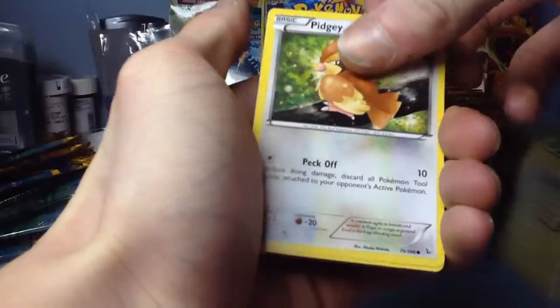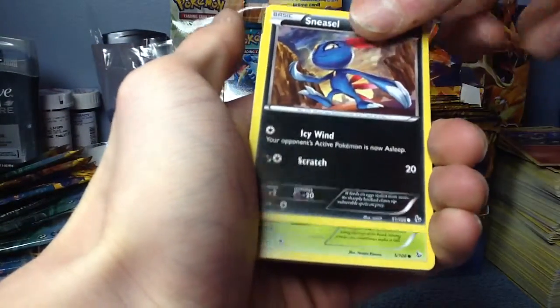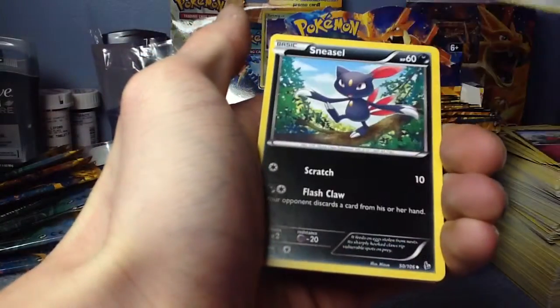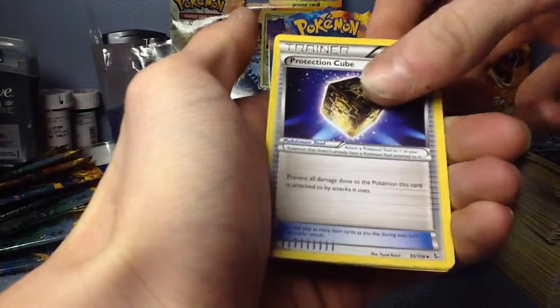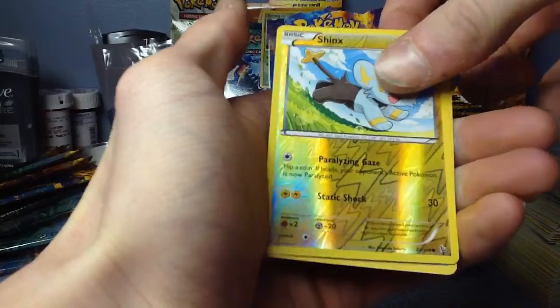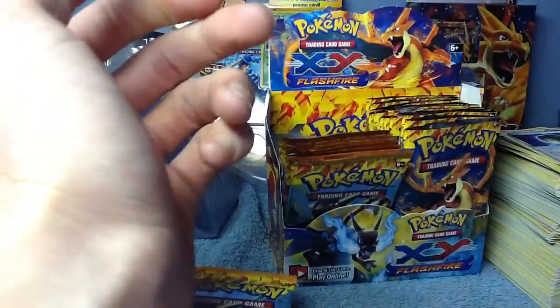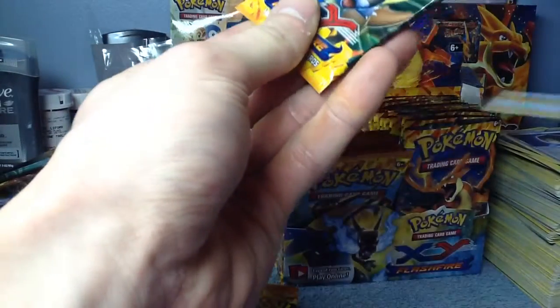We're going to start it off with a Pidgey, Litleo, Sneasel, Seedot, Flabebe, Magnetic Storm, another Sneasel, Protection Cube, a Reverse Shinx, and a Qwilfish Rare. Nice. But not really — we don't want Qwilfish.